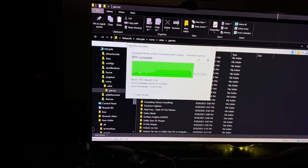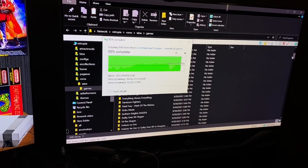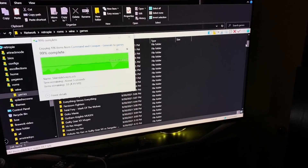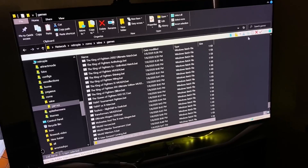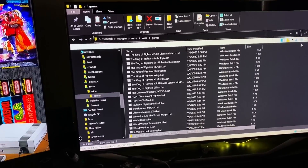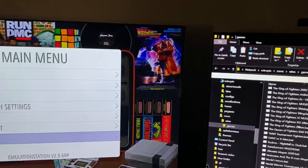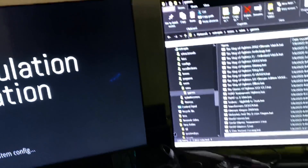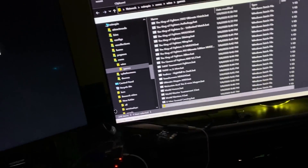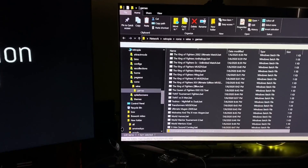Hopefully it launches, because they shut down the servers years ago and somebody had to release some hacks to get it to work on their own private network server. That erased all the configs and stuff. Let's go ahead and reboot on Ultra, restart Emulation Station, and we'll see if this thing will launch. I'd be pretty amazed if it does.